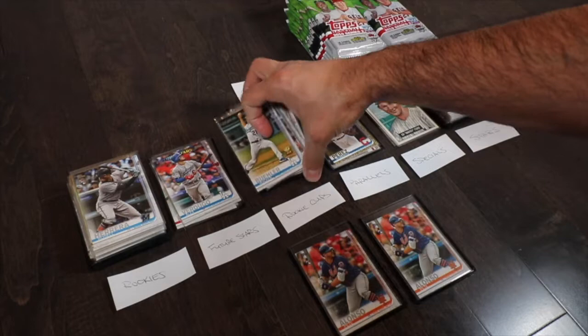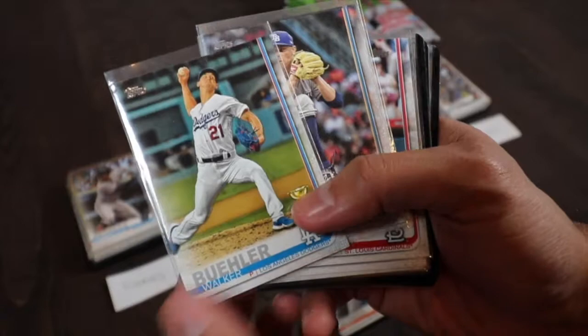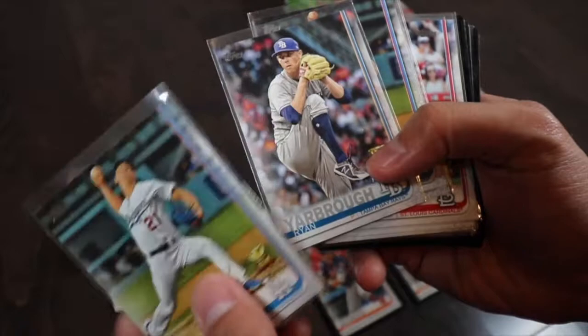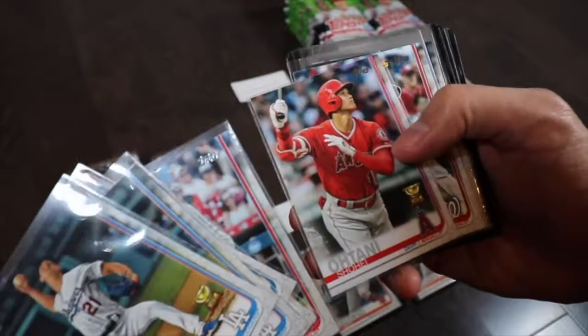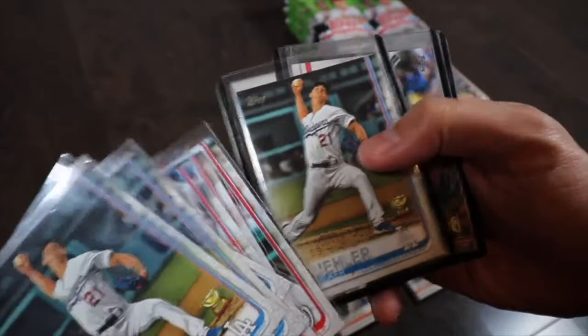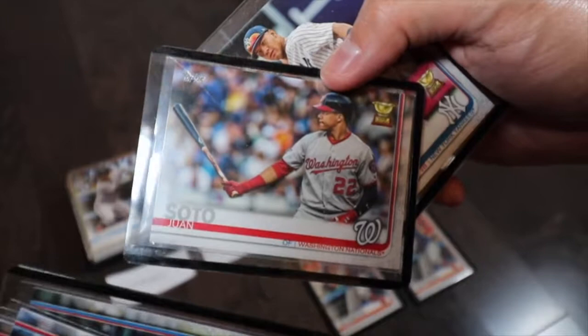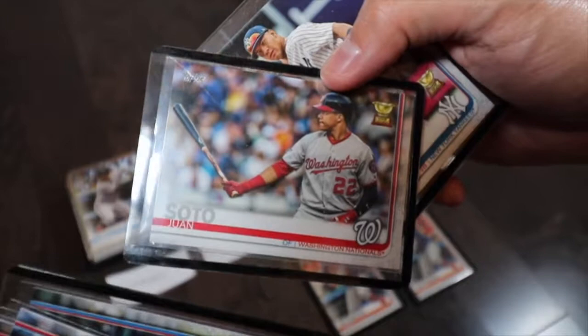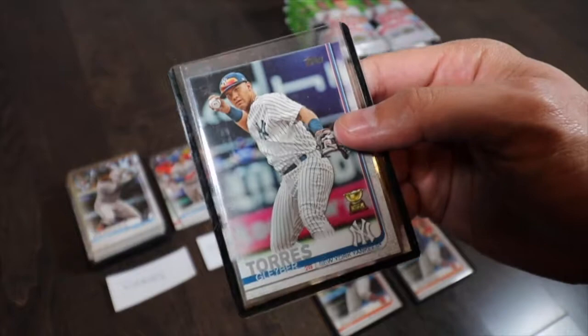The third category is Rookie Cups. Right off the bat you see Walker Buehler — he is electric, just on fire this year and last year too, so you're definitely keeping those close. Ryan Yarbrough was a really solid pitcher in Tampa Bay. Harrison Bader had a great year. Shohei Ohtani — I don't need to explain that one. A couple of Buehlers, Juan Soto — in the wild card game this year he had that incredible hit that gave the Nats the lead and ultimately the win. And Gleyber Torres — those are your rookies and young stars.